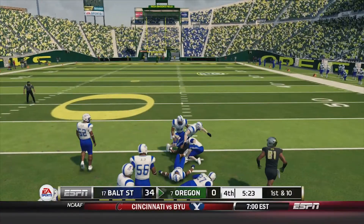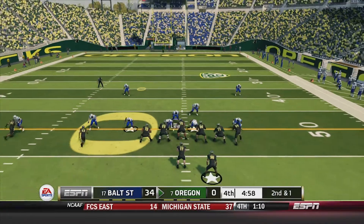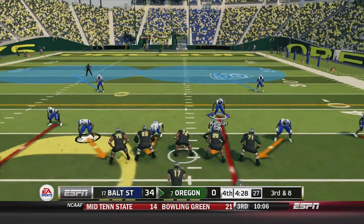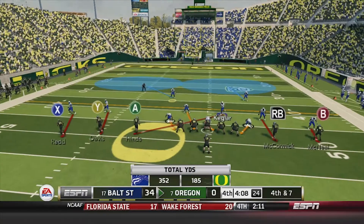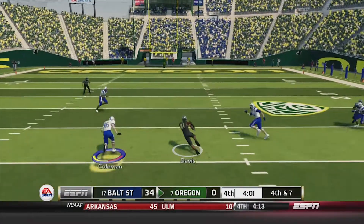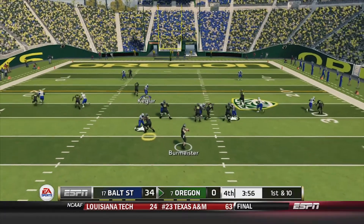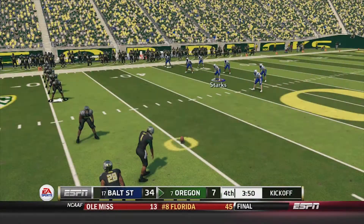Oregon just trying to earn some respect getting blown out in their home field. McNeil with the catch for 15 yards — second and one. Draw play to Gray, gets the first down. Third and one — Gray stopped for a one-yard gain. Oregon goes for it on fourth and three — can't blame them, they don't want to get shut out at home. Burmeister over the middle to Davis, thrown in the air but picks up the first down. First and 10 — Burmeister throws right to McCormick, McCormick breaks a tackle and gets into the end zone — that ends the shutout bid. 34-7 is your score.